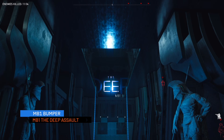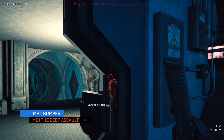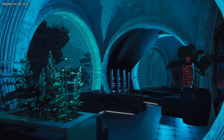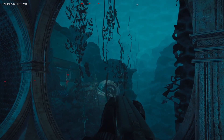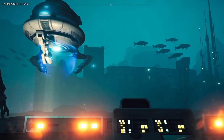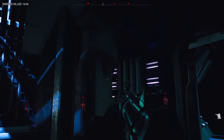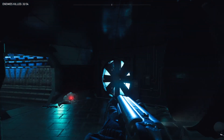The first map today is The Deep by MB1 Bumper, and this is a Bioshock-esque underwater base that has some incredible detail both inside and out. The first thing that jumped out to me about this map is the lighting, which is just gorgeous. You've got dark but visible underwater landscapes stretching out into the distance, and then some really claustrophobic corridors with cool lighting effects such as fans spinning and breaking up the shadows.